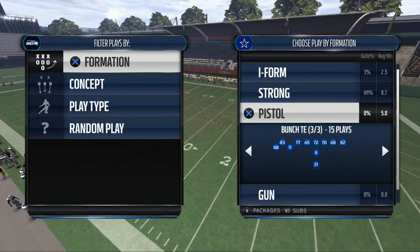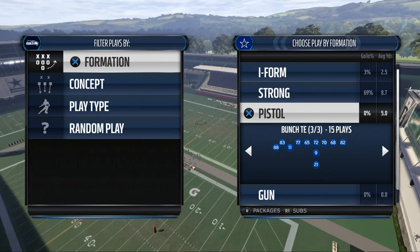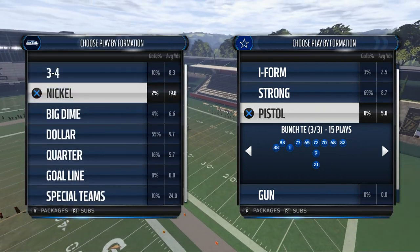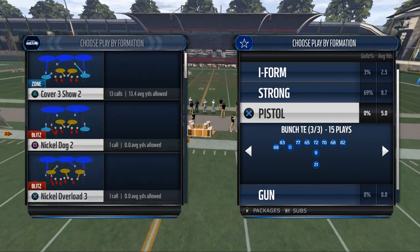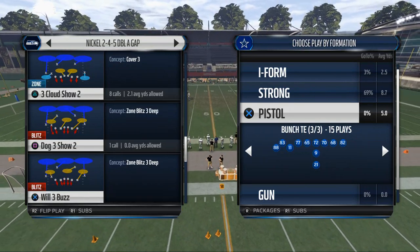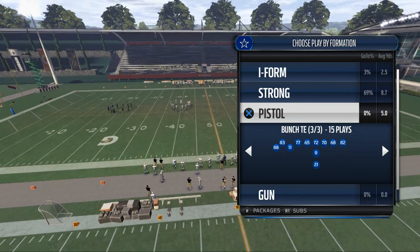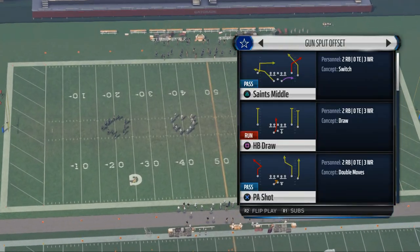But what we're going to look more towards is the pistol bunched tight end. Pistol is a decent run formation in my opinion any year. One thing we also note is that we're going to be facing a lot of nickel and dime sets. The 2-4-5 double A gap is probably one of the premier run defenses — I talk about it a lot, I think it's really effective. We're going to use that in today's breakdown. One other thing to look for in the gun is this split-offset formation.